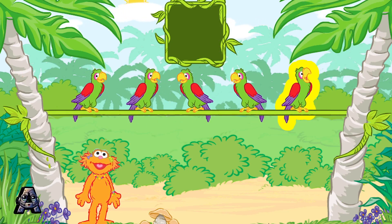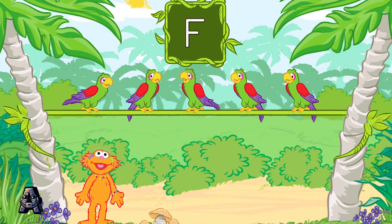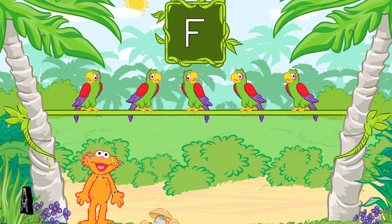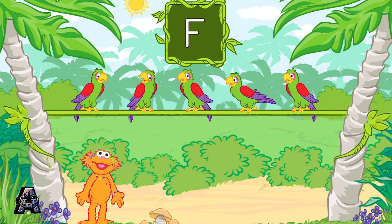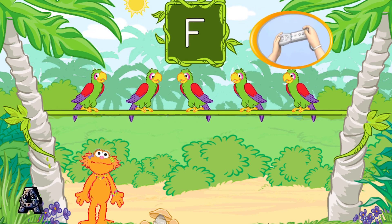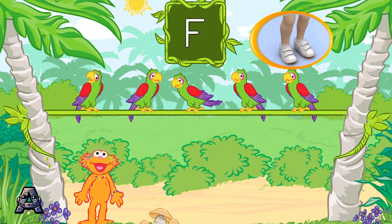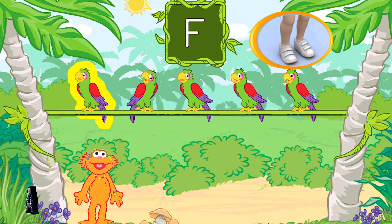These parrots can talk, and they love to talk about letters. Let's find a parrot that says the name of this letter. To listen to a parrot, tilt your Wii Remote back and forth. To pick a parrot, jump or press the To button.